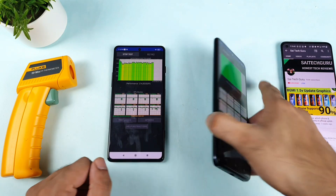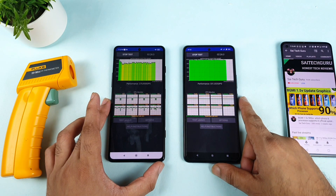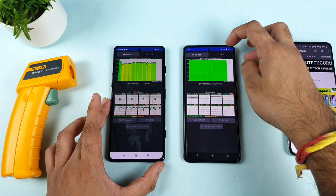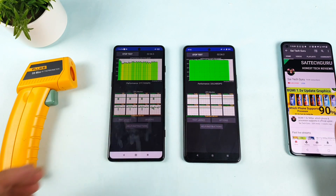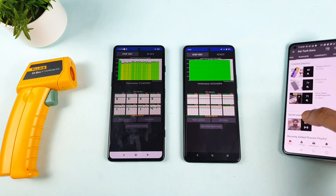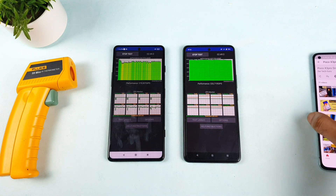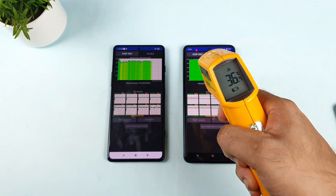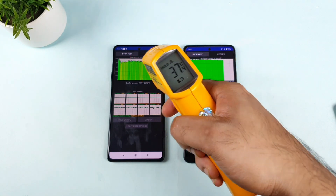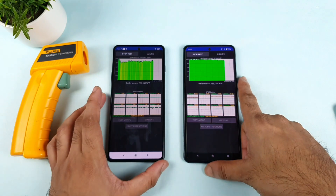On the other hand, the iQOO 7 graph is completely stable — you can see how it is in terms of performance and throttling. I'll be back after about five to ten minutes, then we'll discuss the temperatures and the situation on both phones. If you have any queries, let me know in the comments and check the Poco F3 GT playlist. Temperatures before the break: 37 degrees and 36.4 degrees, very close to each other at 37.4 and 36.4.